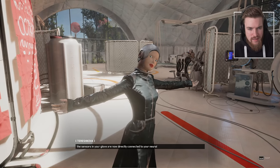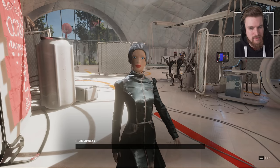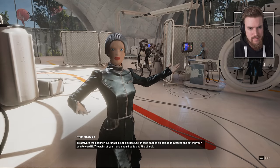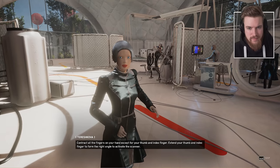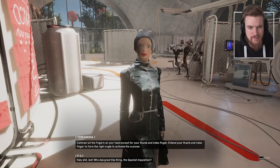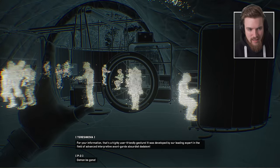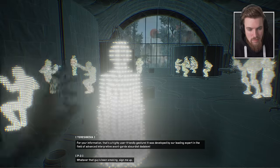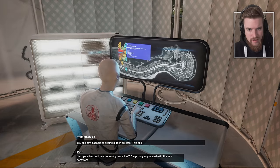'You have just upgraded your glove with scanner functionality. Using the neuro-polymer as a conduit, the sensors in your glove are now directly connected to your neural system — especially your eyes, polymer retina. To activate the scanner, make a special gesture: extend your arm toward an object, palm facing it, contract all fingers except your thumb and index finger, and extend them to form a right angle.' Holy shit, bot — who designed this thing, the Spanish Inquisition? 'That's a highly user-friendly gesture developed by our leading expert in advanced interpretive avant-garde absurdist Dadaism.' Whatever that guy's been smoking, sign me up.